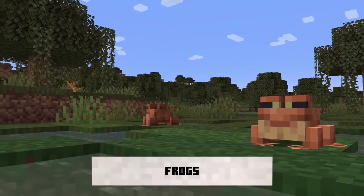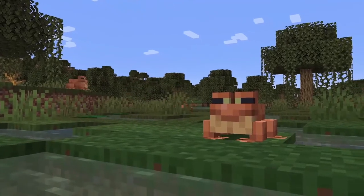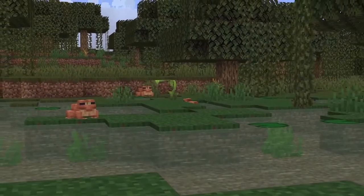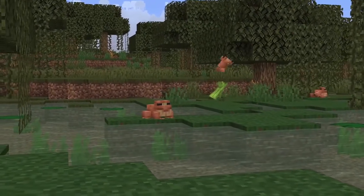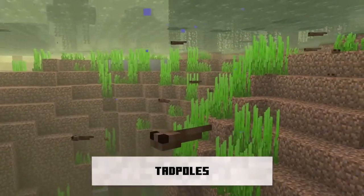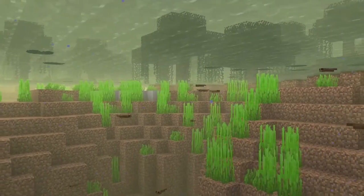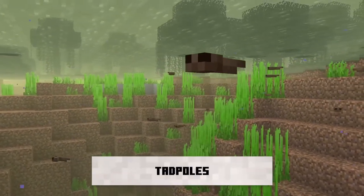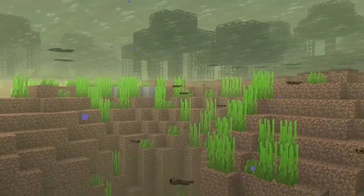In addition to the new blocks, the swamp will also introduce two new mobs: the frog and the firefly. The frog can be found in swamps and consumes fireflies. As an amphibian, frogs can jump around on land — you can see them jumping on drip leaf blocks — and they can probably swim in water too. They can be bred like other passive animals, because tadpoles are being introduced as the offspring of frogs. Tadpoles are purely water-based creatures with little tails, and they would probably grow into fully-fledged frogs over time.